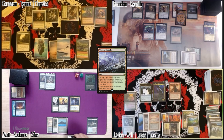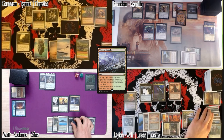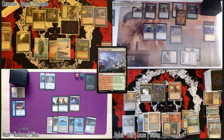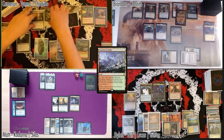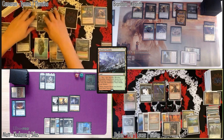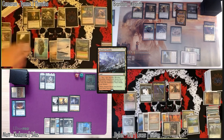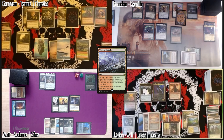My Dragon's Rage Channeler is a 3/3 now if that's relevant to anyone. Yep — played Bloodstained Mire as my land for turn, comes in tapped, and I will pass. Go to my turn. Cameron, you can't activate Deathrite Shaman now — you need to hold up green mana so you can exile the Thassa's Oracle when needed.